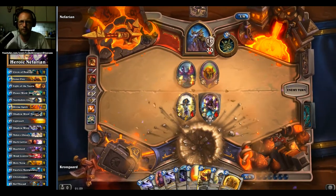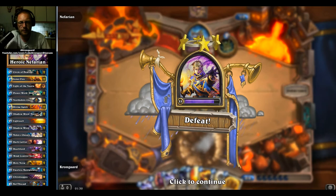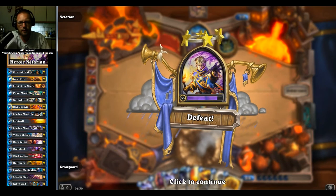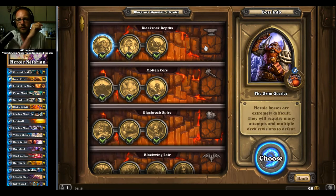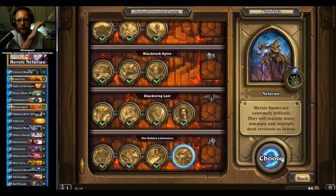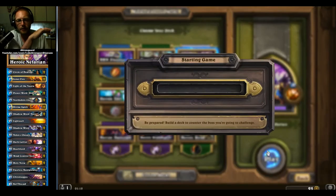That's like when players do bad plays against me in ranked mode — I blacklist them. I remember stuff like that, I hate it. And then Nefarian does it. All right, peeps — this is where it happens: heroic Blackrock Mountain Nefarian takedown with the classic priest deck.